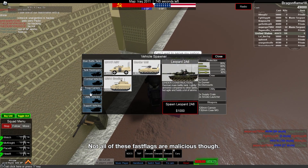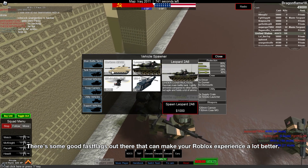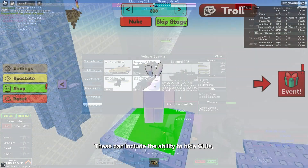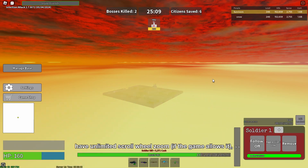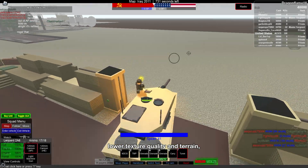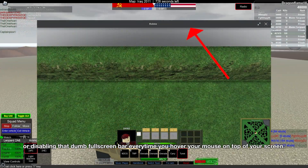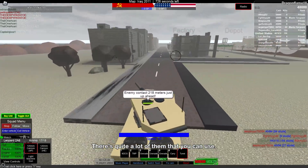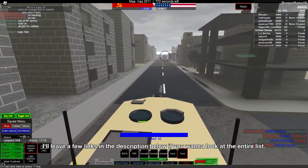Not all of these Fast Flags are malicious though. There are some good Fast Flags out there that can really make your Roblox experience a lot better. These can include the ability to hide GUIs, have unlimited scroll wheel zoom if the game allows it, FPS unlockers, lower texture quality and terrain, or disabling that full screen bar every time you hover your mouse on top of your screen. There's quite a lot of them you can use, and I'll leave a few links in the description below if you want to look at the entire list.